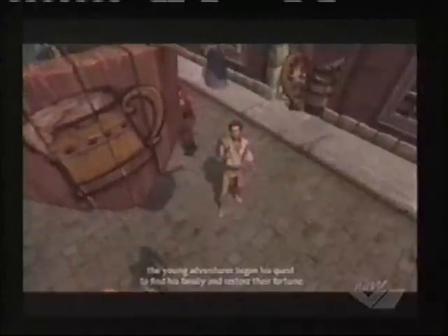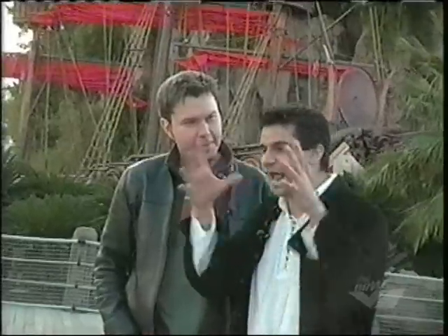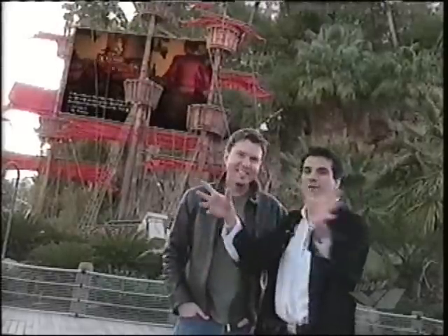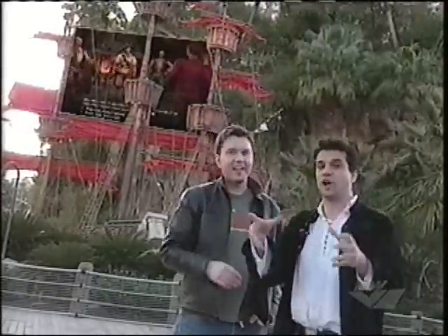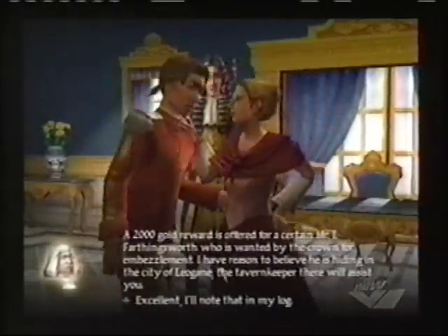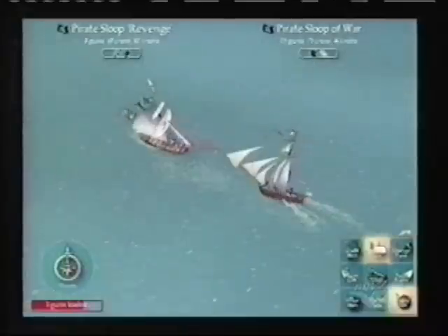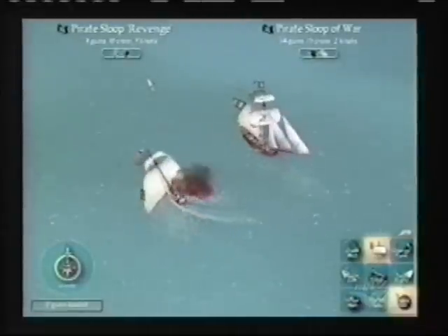Every time you go into the tavern, it's exactly the same graphic with the same exact people — they might change a little bit but they're in the same exact places. Every time you see the governor, it's either the governor in the office or the mayor on the grass — the same exact thing every single time. They've streamlined the storytelling to give you just the hit points.